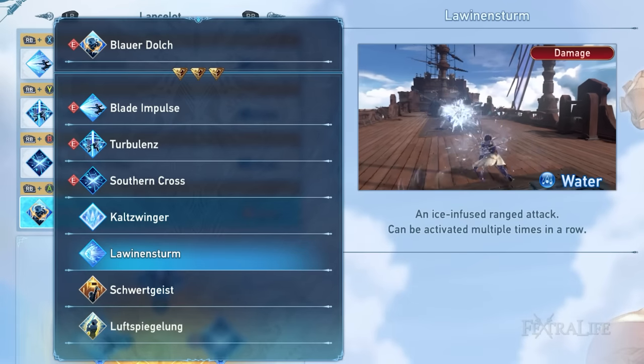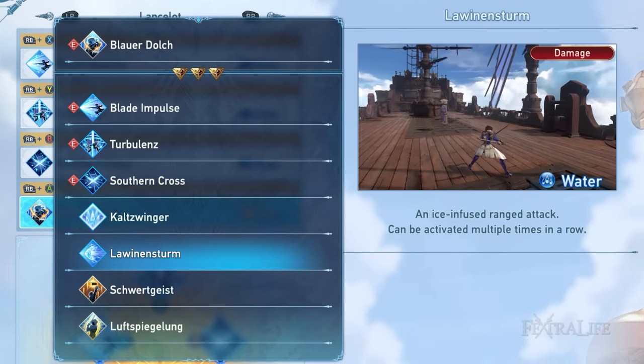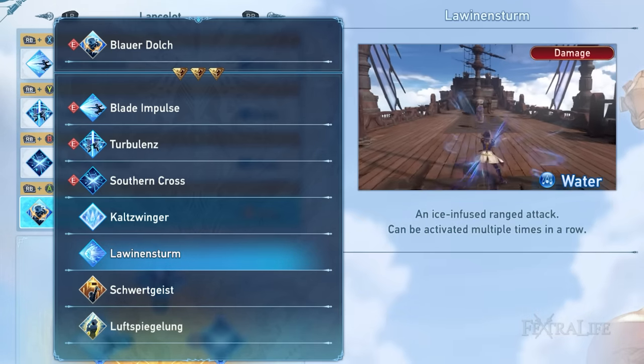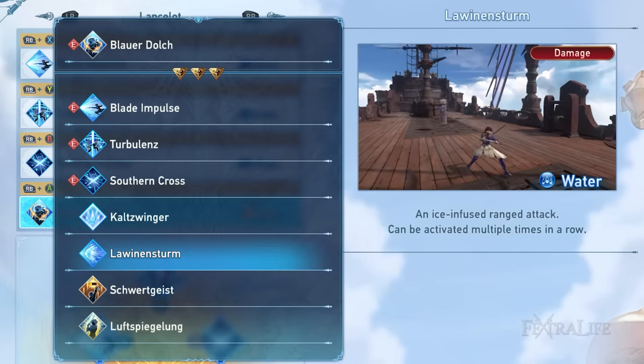Next is Lawin and Sternum. Lawin and Sternum is the only ranged skill in Lancelot's repertoire. This looks underwhelming at first glance, since you'll be thinking Lancelot's playstyle revolves around melee attacks. However, this skill is for those players who love to constantly deal damage, even if the boss is out of reach.